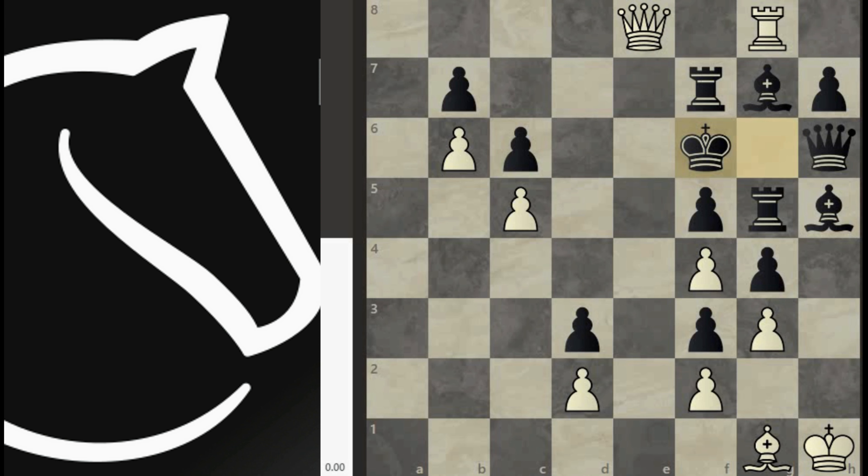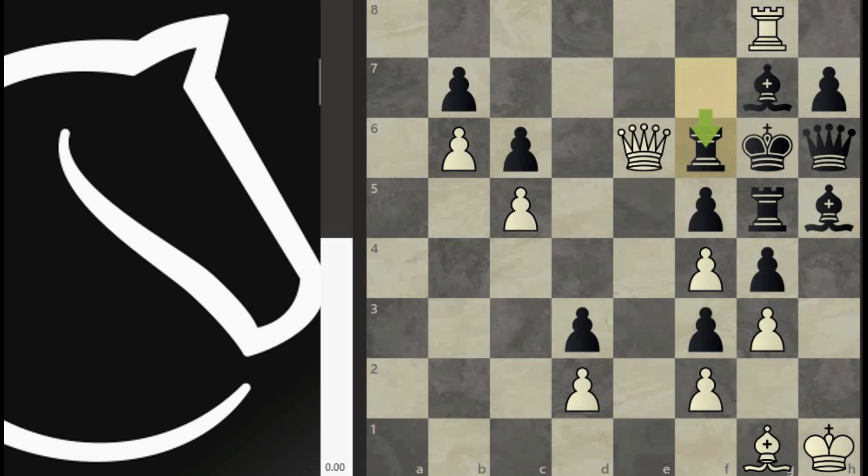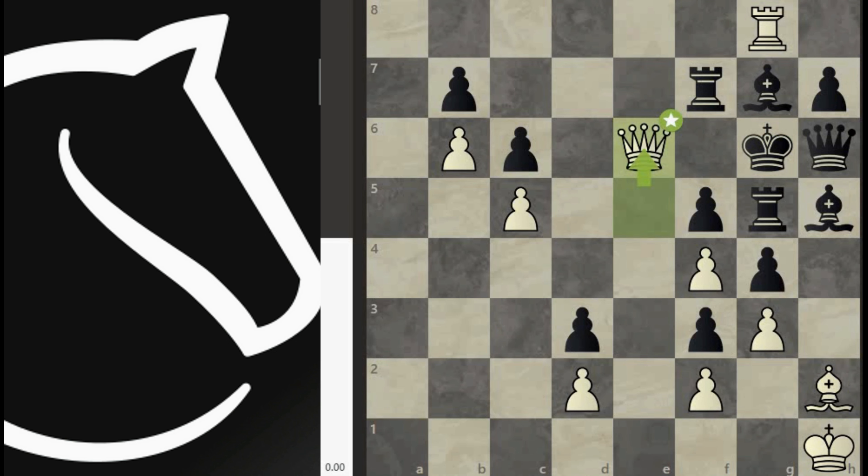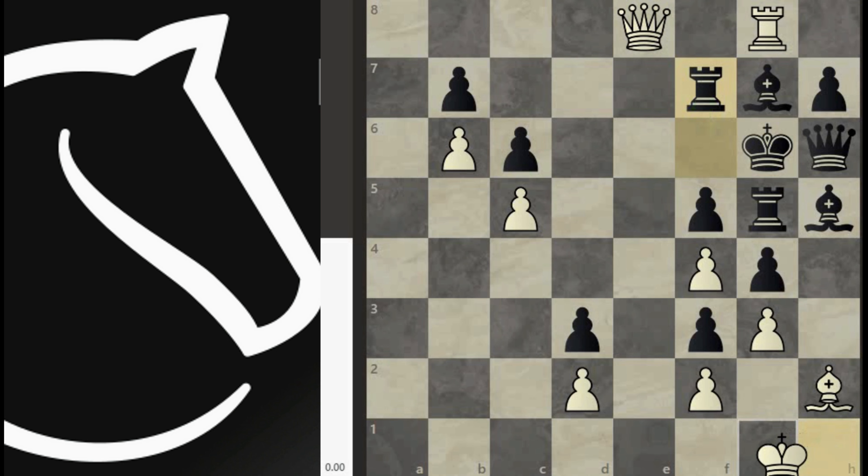This sequence starts with queen e5 check, and we force the black king to return back to g6. After queen e6 check, black has to play rook f6. Now end the sequence with queen e8 check — again rook f7 is forced, there is no other legal move. At the end of this sequence we will get one extra move, and using this move we are going to bring our king. Thus we have to operate this sequence of moves several times in order to bring the king to the center.